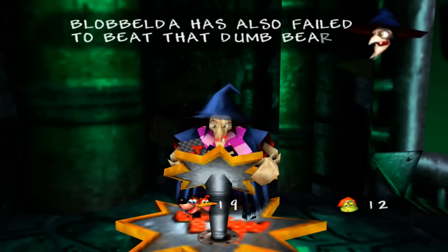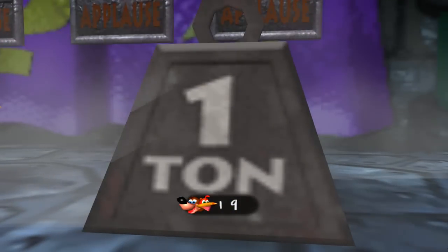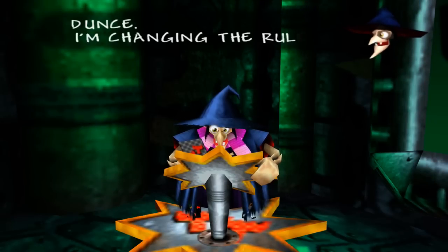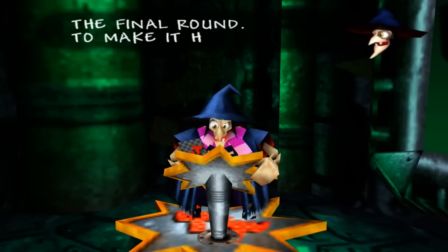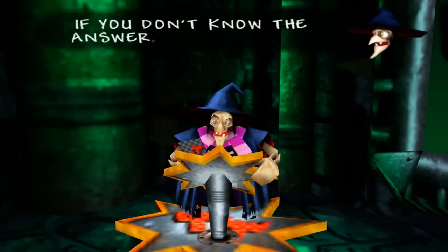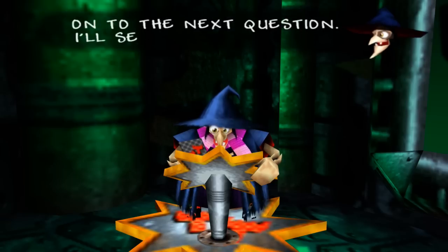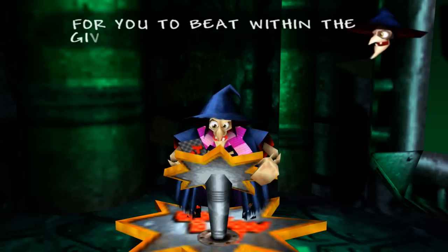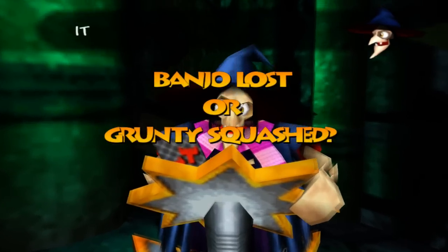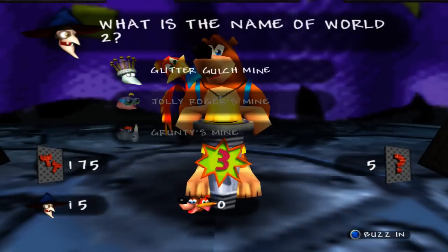We won the quiz show — much easier than Fiery Furnace Fun, and we got past it. But Grunty is changing the rules for a final round: she won't show us the answers unless we buzz in. So we've got a lightning round — a little bit of a curveball, but I think it's still easier than Fiery Furnace Fun, and we can pass the question. We need to beat about 15 points. What is the name of world two? That is Glitter Gulch Mine.